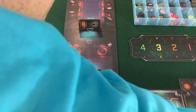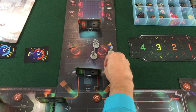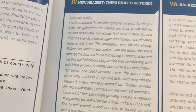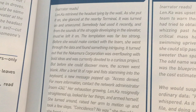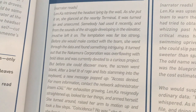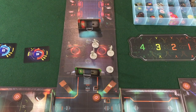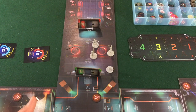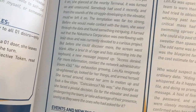All my friends are together again. Len.ka retrieved the headset lying by the wall. As she put it on, she glanced at the nearby terminal — it was turned on and unsecured. Somebody had used it recently. The temptation was far too strong. Before she could make contact with the team, she went through the data and found something intriguing. Are these two tiles in the corner not supposed to be connected? Like, the team's not supposed to be able to get to me — they're just stuck in an elevator? Because there's definitely no doors on the setup diagram indicating they couldn't get to me, but narratively I guess that's what's happening.